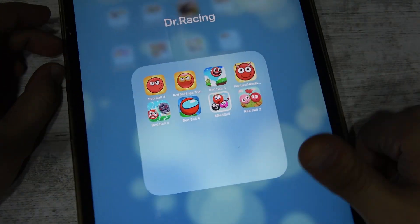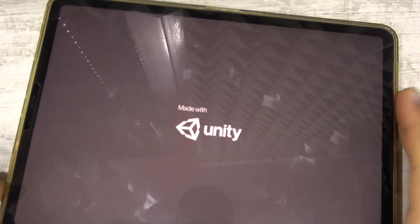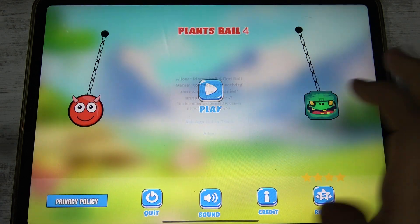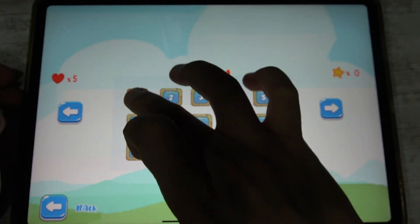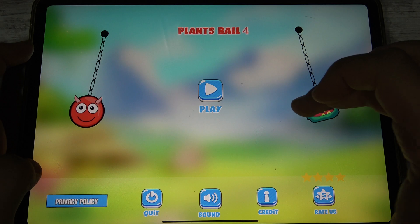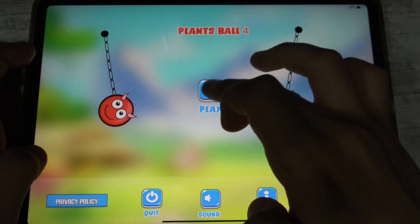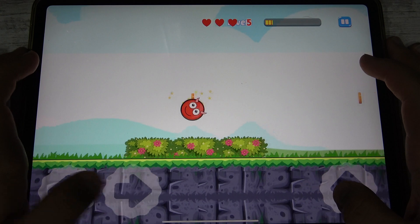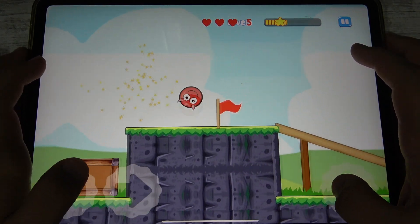Okay friends, our next game is Plants Ball 4. Let's start. Okay, let me turn off their sound for the first level. Can we turn off the music? No sound we can turn off. But it's not okay, I think. Okay, start it again. Oh, it's big jumps.